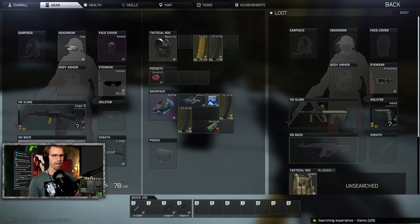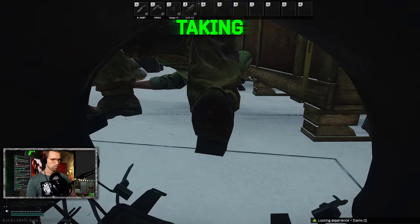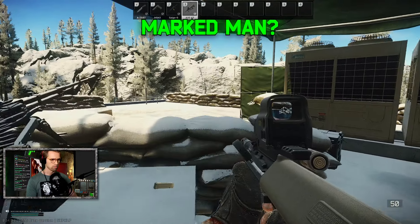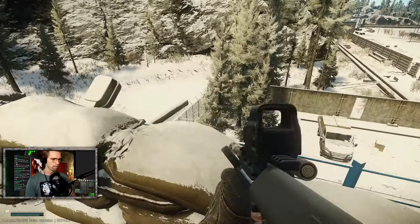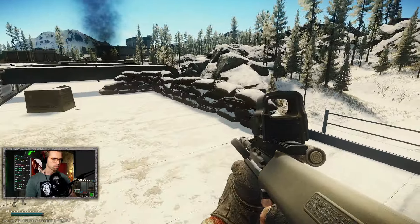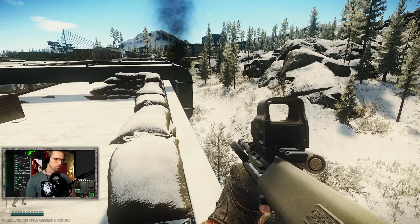Boom, just like that. What do you mean I'm marked? Apparently by taking out a Rogue, you become a marked man. But let's be honest — we're trying to be the one that marks here. Anyways, I've been running this route along the side of Water Treatment that guarantees Rogue loot. 10 out of 10 would recommend.